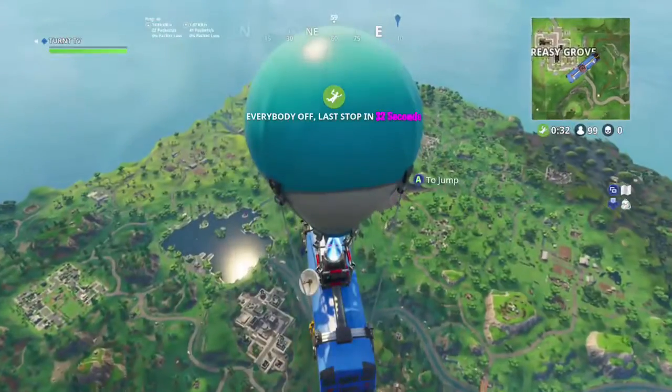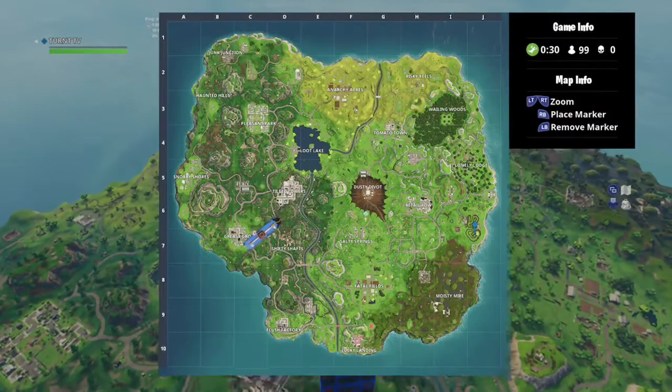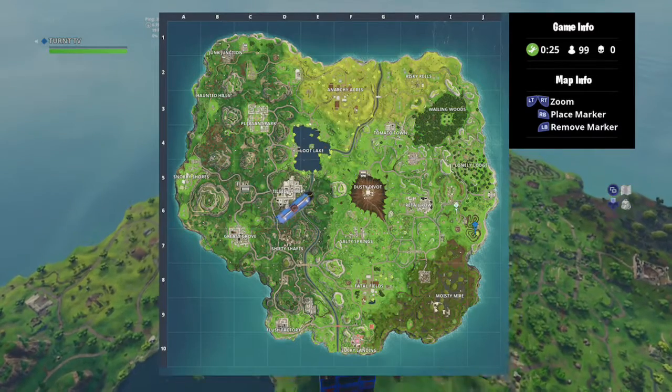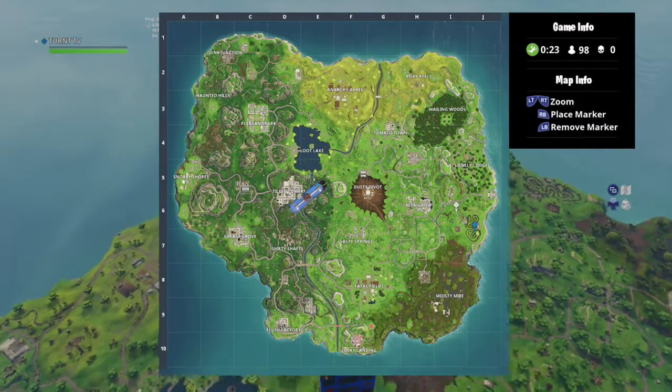The treasure map is found in Salty Springs. What you want to do is go on your map and go to the racetrack — it's in the corner of the map.